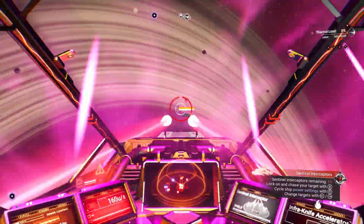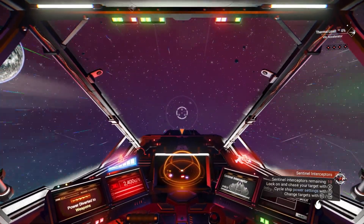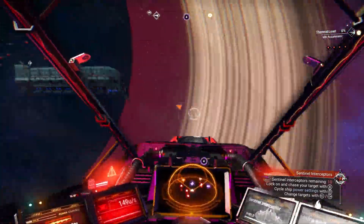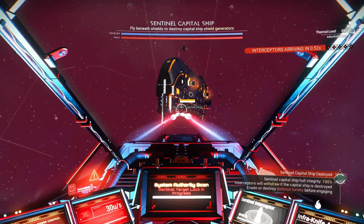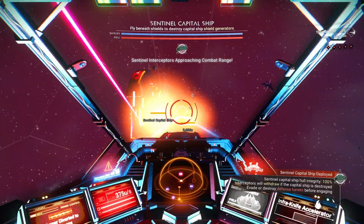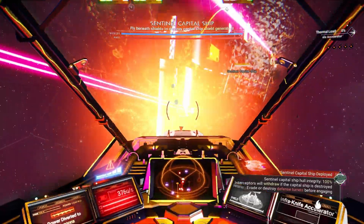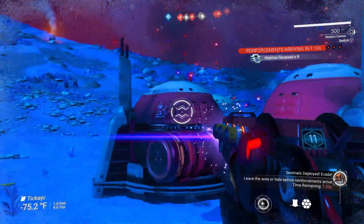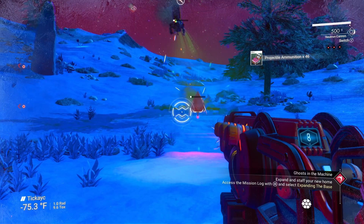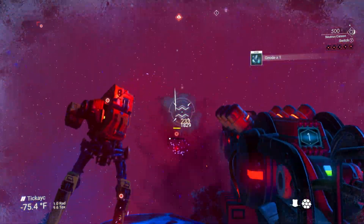No Man's Sky also has easy-to-understand mechanics with standard flight systems: pitch, yaw, roll, and throttle. Power management exists here too, but it's more simplistic — one touch sends majority of power to weapons, shields, engines, or balances all of them. You can fight against freighters and capital ships in space, and you have a squadron to support you in battle. On the ground, all combat is handled with a multi-tool, which is both a weapon and a utility for mining and creating. Enemies are mostly robotic, with some hostile animals. Enemies come in predictable waves — from small floating sentinels to massive mechs.